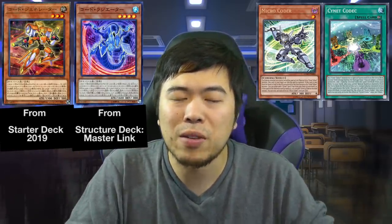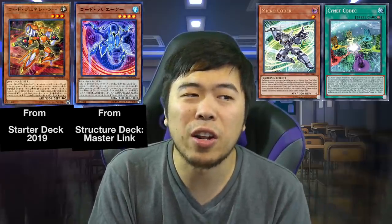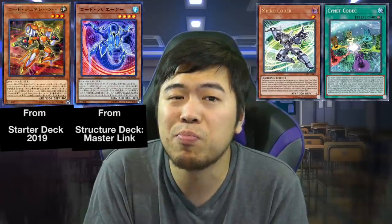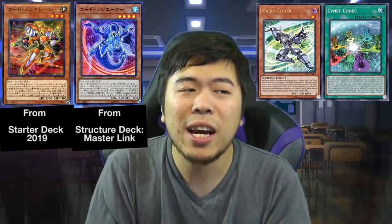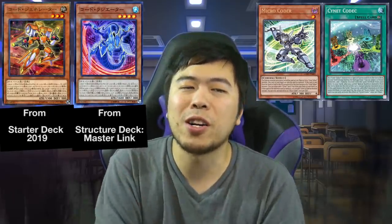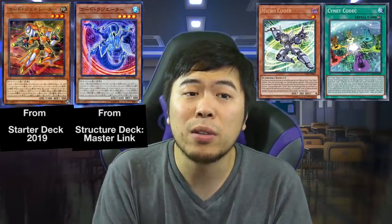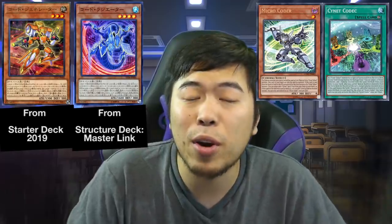These guys are all really quick and all different attributes, so that's the core of the strategy. That's why the whole future of Code Talkers relies on these monsters and this particular spell, and that's why they're going to be very pricey.